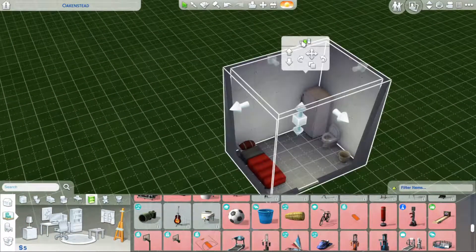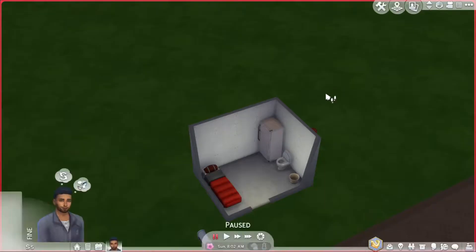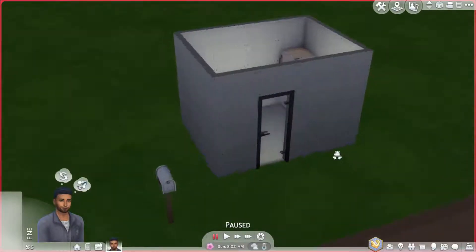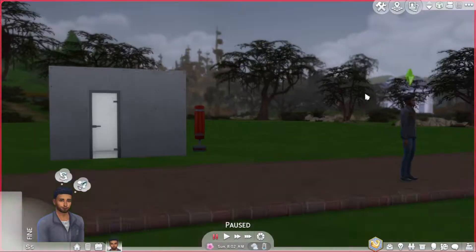Oh, why is it medium white? That sucks. Okay, so this is our house — how does it look? Nice, I like our little box.